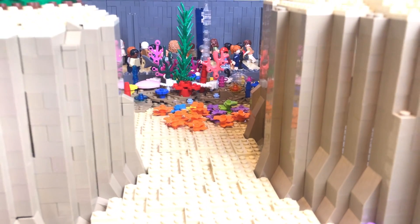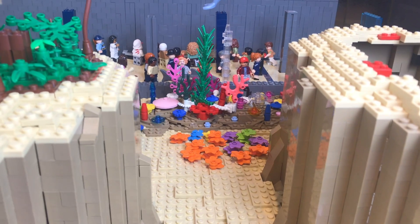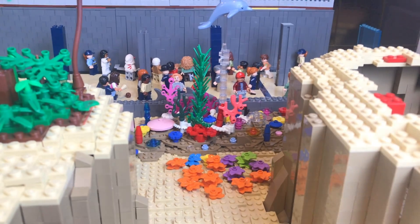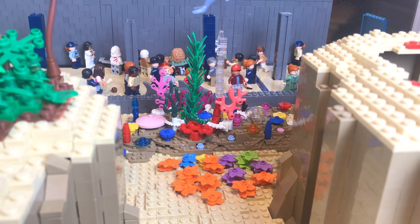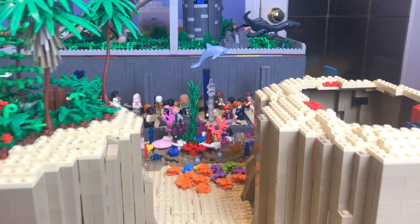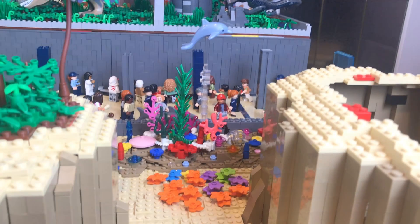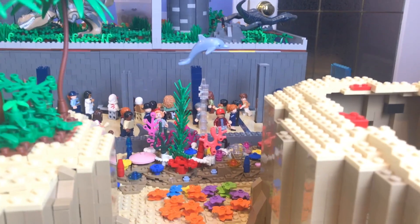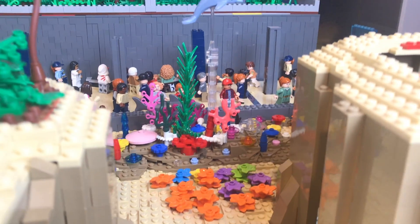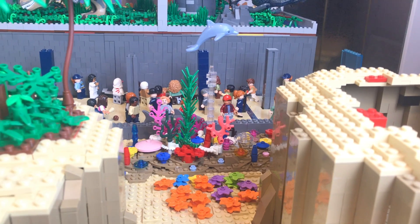Oh man, look at that — that looks so cool! This is just one section that I worked on. I actually worked on a lot more than this, but this is probably the best section, so I wanted to show this off first. You can see we have the dolphin jumping out of the water, which I think is going to look really cool. Fingers crossed we get real water in this thing — it's going to look amazing, especially with that dolphin jumping out. This angle with the minifigures looking at everything is really cool.